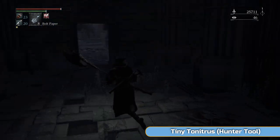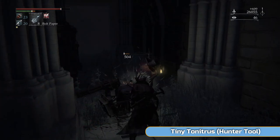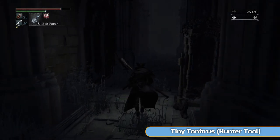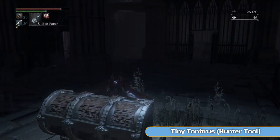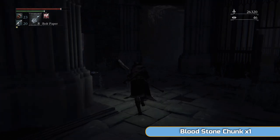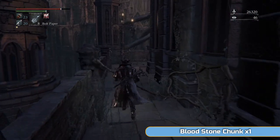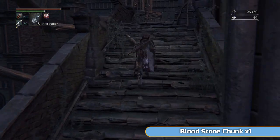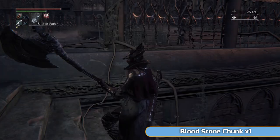Another troll, and there's going to be a shooter to the left hand side — watch out for him. If you come in the other way, that troll that was up above will drop on you, so watch out for that as well. Pick up the Tiny Tonitrus hunter tool — this is a hunter tool we need for the trophy, so make sure you grab this. It has excellent arcane scaling — I think it's an S rank, one of the best. It's not a weapon but it is a tool and it does do damage. One of the NPC hunters we've got to take on is using it, so I'll show it to you later on.